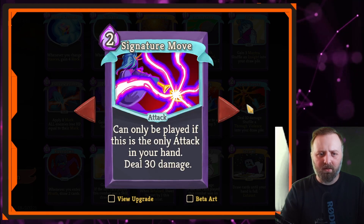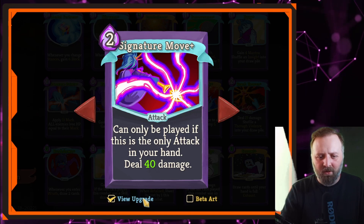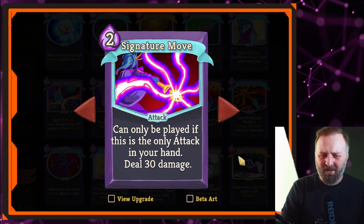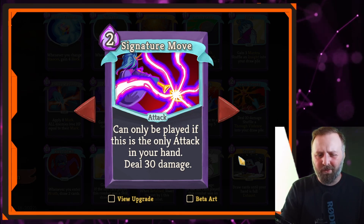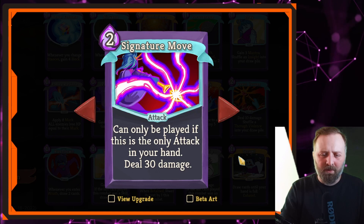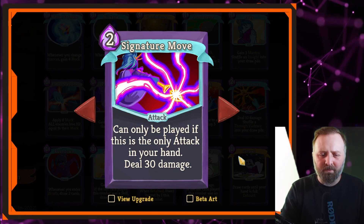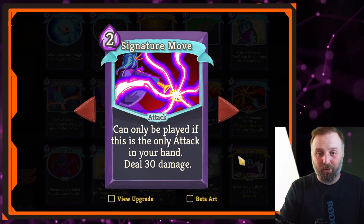Signature Move — dealing 40 damage but only if there are no attacks in your hand. There's a good chance you've not got 2 mana to play it in that case. If you've got a high defense deck maybe, but as Watcher you've fundamentally got the wrong approach if you're building high defense. I'm going to put it in D tier — it's too situational. Good card if you can trigger it; good luck triggering it.